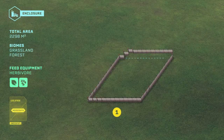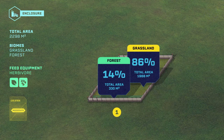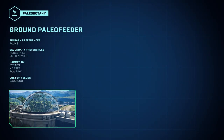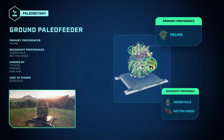The enclosure required for a group of Sinoceratops is modest in size and consists mostly of grassy plains. The length of the enclosure is about equal to a wall. As with all herbivores, the diet of the Sinoceratops can be supplemented with palms, horse tails, and rotten wood.